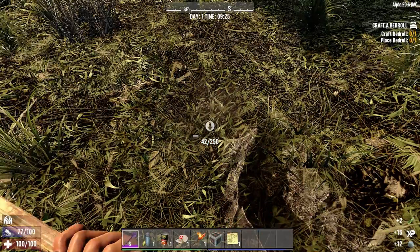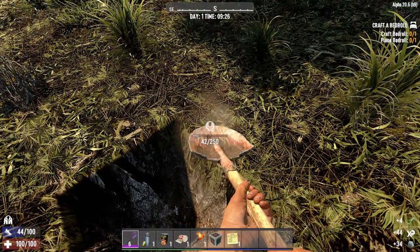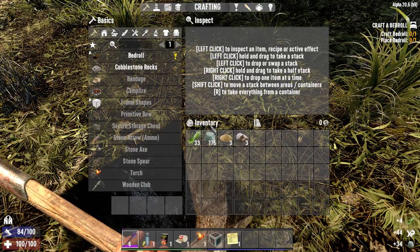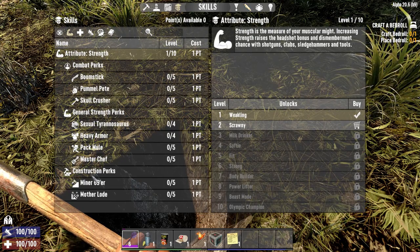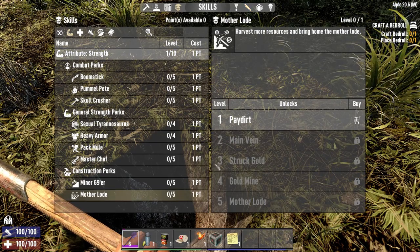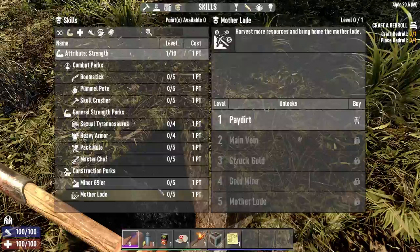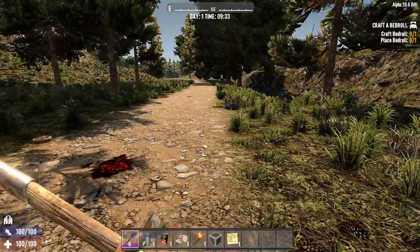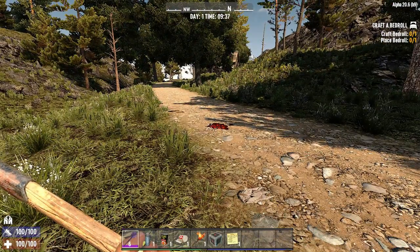So you'll be collecting your clay soil. Recap on collecting more clay: soil upgrades, Strength, Mother Load — get your Mother Load upgraded as soon as possible and you'll get more resources from it. I hope this was helpful, I hope you enjoyed it. Stay awesome, be a legend, and I'll see you in the next one, bye bye.